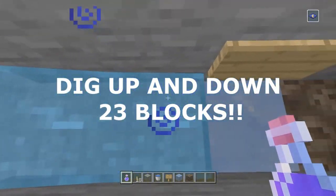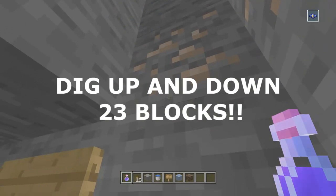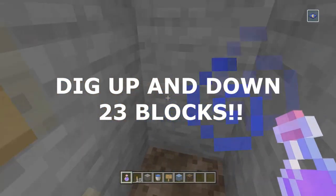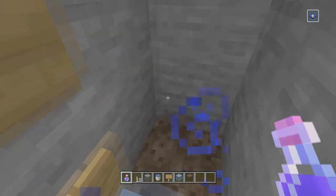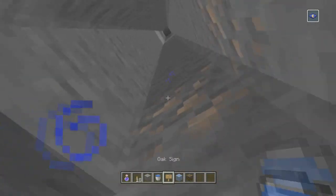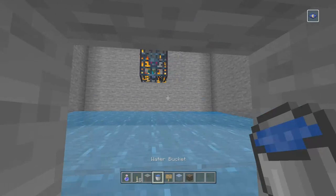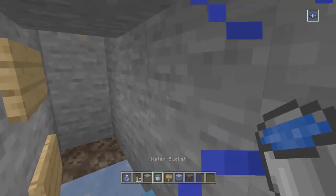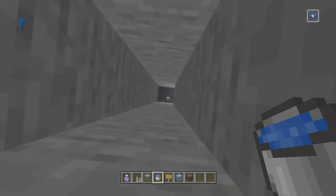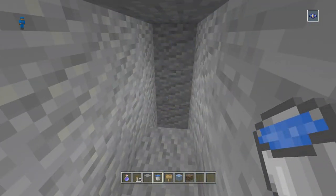Place an ice block below the signs so zombies lose traction and keep sliding into the water current that runs up here. Then place a soul sand block so air bubbles travel upward, forcing the zombies upward so they'll eventually fall into your kill chamber. Pause the video, complete that step, and come back for the final part.